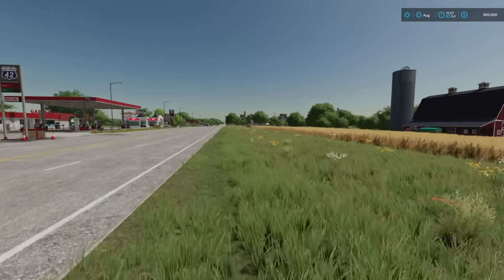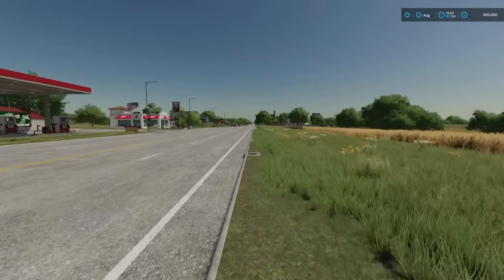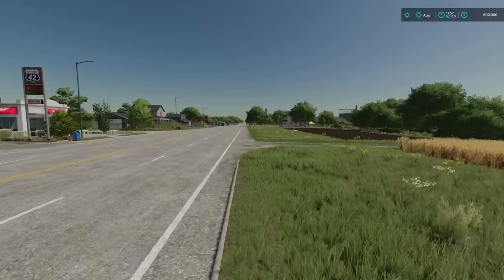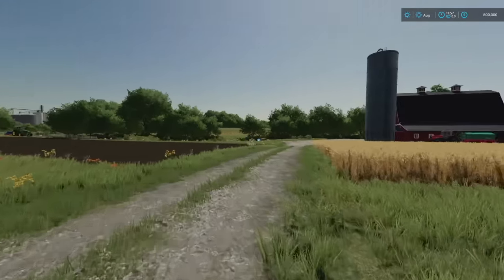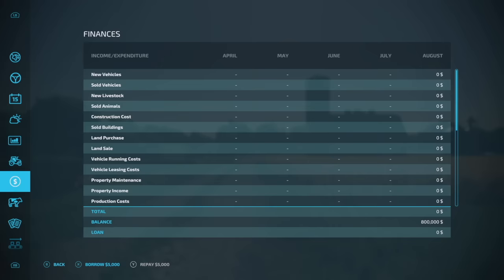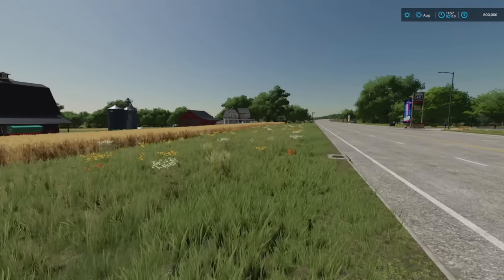This was something we found for Farming Simulator 19 and we thought it was going to get patched. I've already made an entire video showing off this single process, so if it's something you're interested in, check it out. Once we go in, we have no loan, nothing to pay back, and we've got $800,000 free of charge to help start our farm.